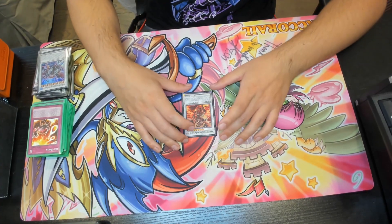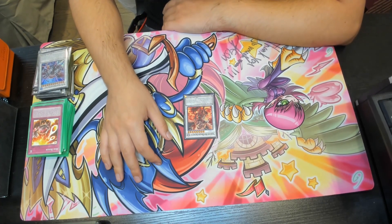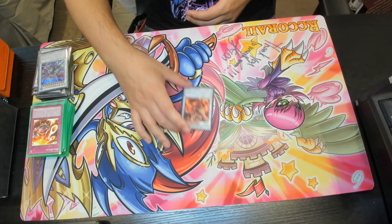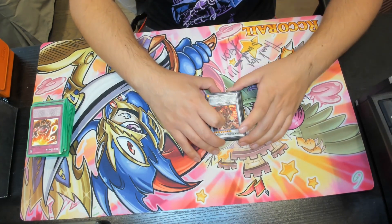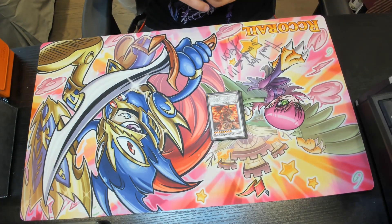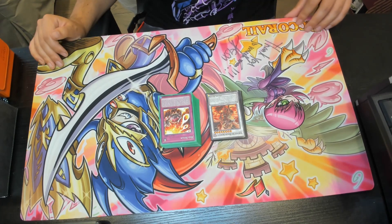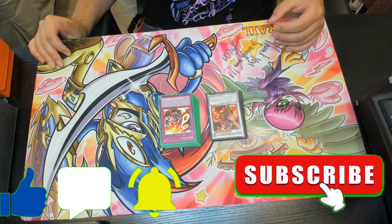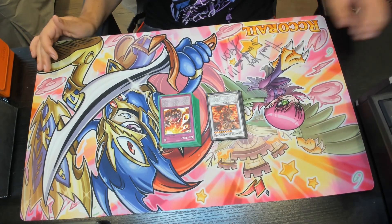Lastly for the extra deck, we have one Scarlet Red Dragon Archfiend. Its name becomes Red Dragon Archfiend while on the field or in the graveyard. Once per turn, destroy as many other special summoned effect monsters on the field as possible with attack less than or equal to this card's, then inflict 500 damage for each monster destroyed. No need to play two. There are some changes I'll probably make in the future, but I really like this deck and think it's close to what Jack Atlas would play while keeping it as true to the Resonator archetype as possible.